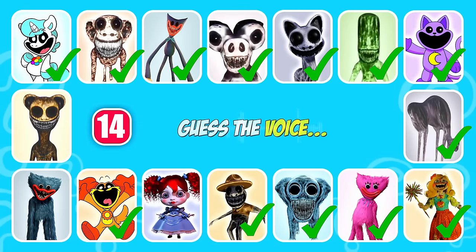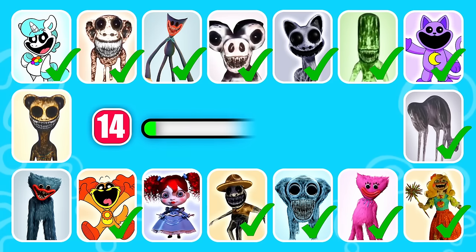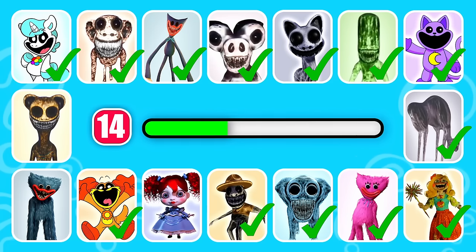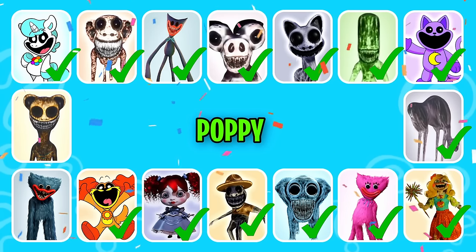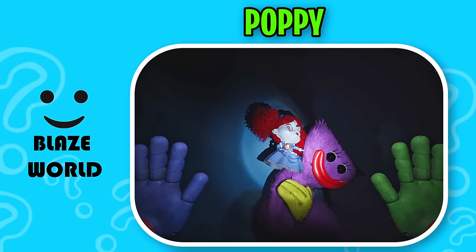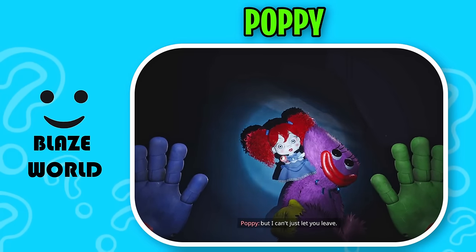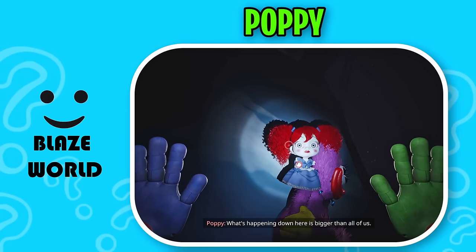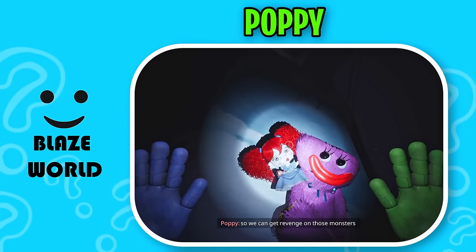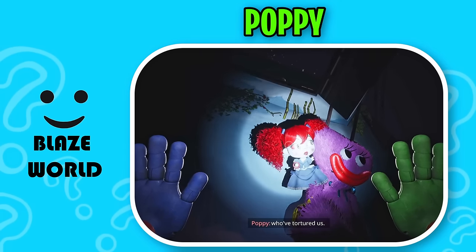Guess the next one. This character has chalk white skin. That is correct, it's Poppy! Listen, I'm not your enemy, but I can't just let you leave. What's happening down here is bigger than all of us, and I need you so we can get revenge on those monsters who've tortured us.